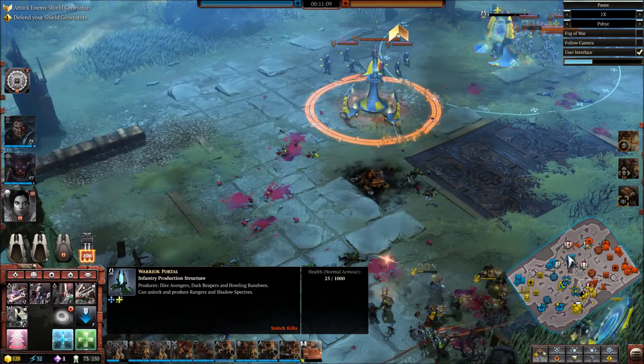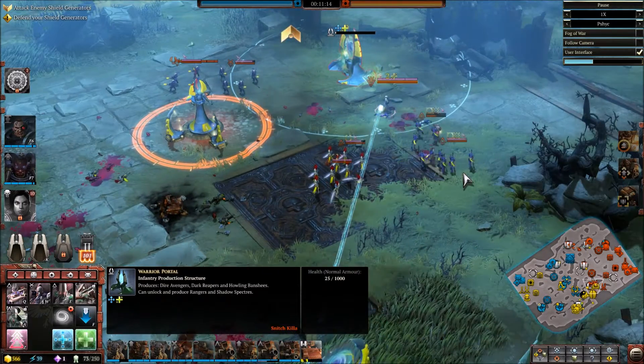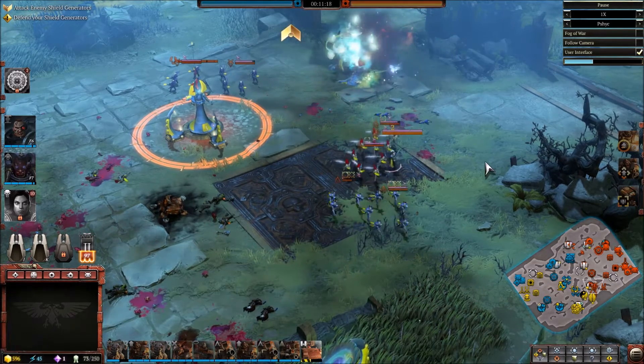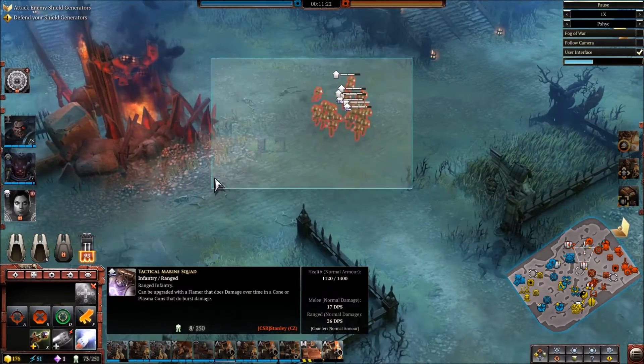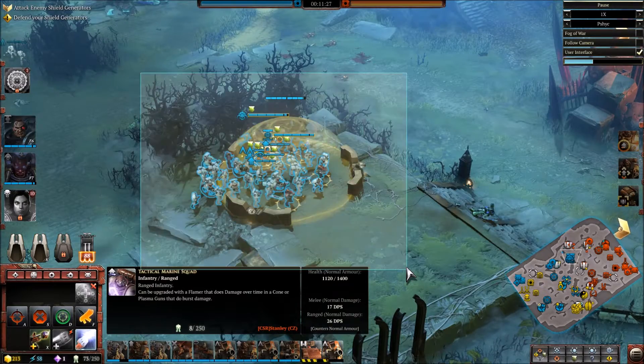They really are getting in — they nearly sniped out that warrior pool, that was so freaking close. There's a little Squiggy coming in — no way, okay that's fantastic! That actually killed the warrior portal! This poor Space Marine doesn't know where he's supposed to be going because there's a massive Space Marine threat up here, but the Eldar are probably pinging on the map saying 'where's my support?'